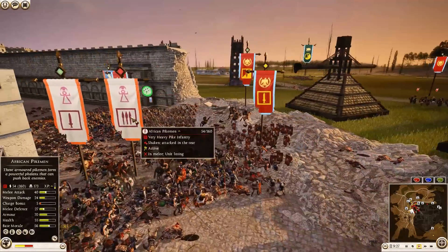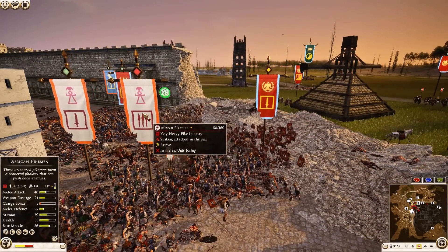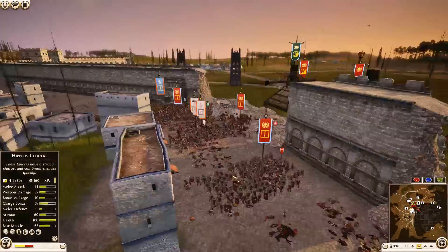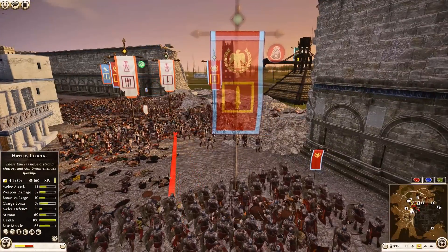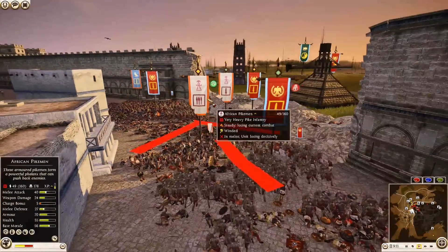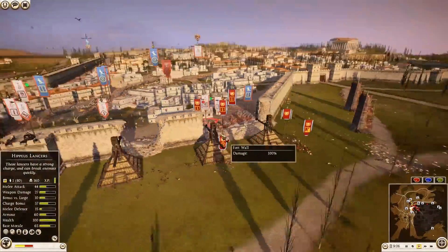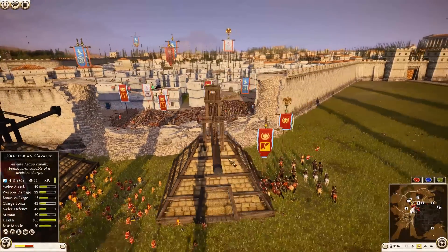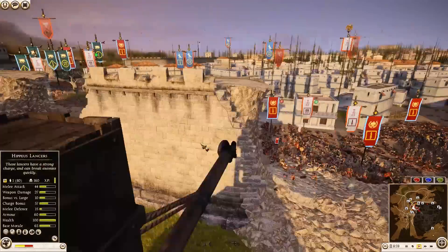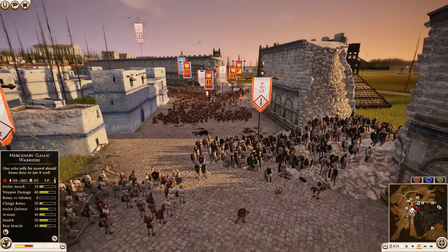Praetorian Cavalry charging onto the backs of the African Pikemen — 173 kills for the Pikes, not too bad. Libyan Infantry there with 128. Actually, charge — go in there, break these boys. These Pikes are almost on their way out. Rome is doing a good job over here, pressuring and bringing in Praetorian Cavalry again. Carthage comes back on his forces trying to collapse back onto the Armored Legionnaire unit, but they've stopped. Iberian Swordsmen and Gallic Warriors out here.